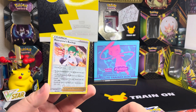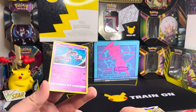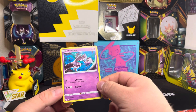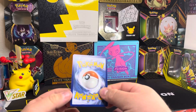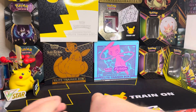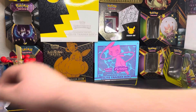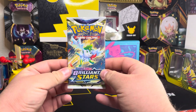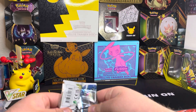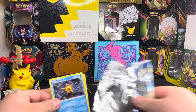Reverse holo Roserade as backup, and for the rare — ooh, non-holo rare Mewtwo! I think this is our first time pulling a non-holo rare Mewtwo. This is a hit for me because I haven't pulled this Mewtwo yet — that's definitely going in the binder. Once I'm done with this I'm gonna be working on my binders today again because I have a lot of cards to sort out.